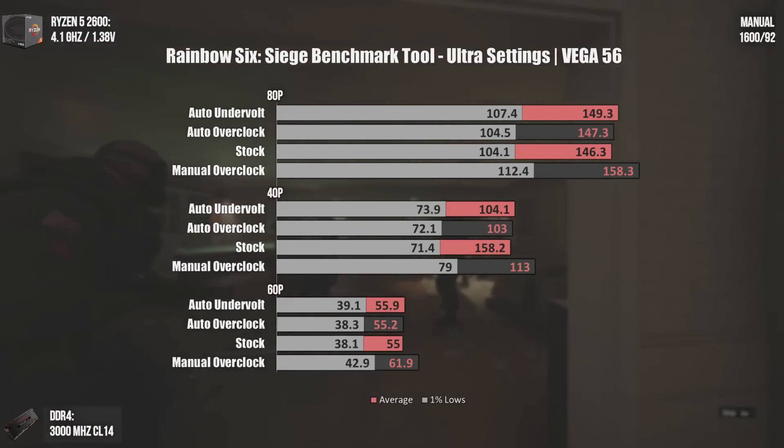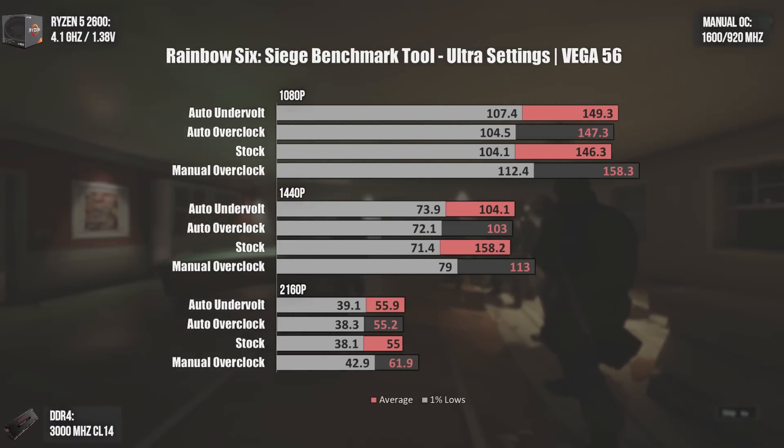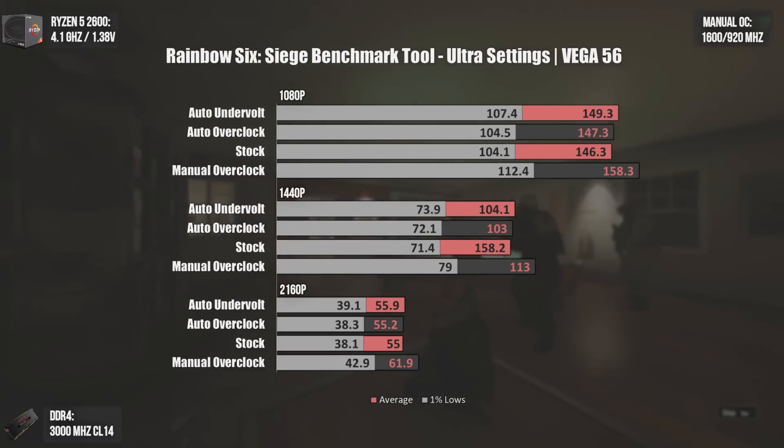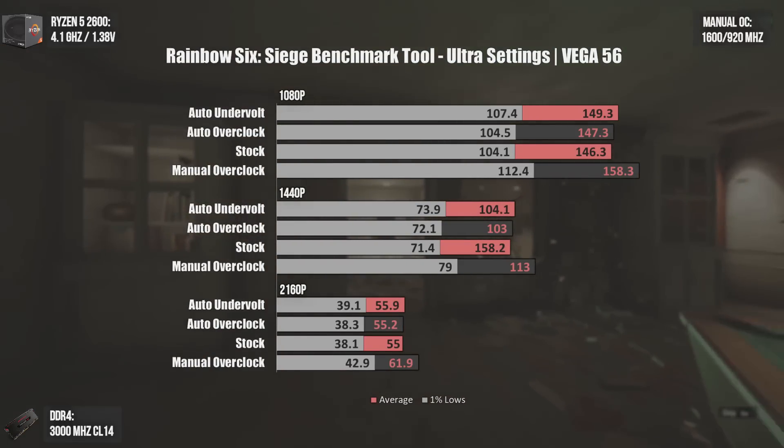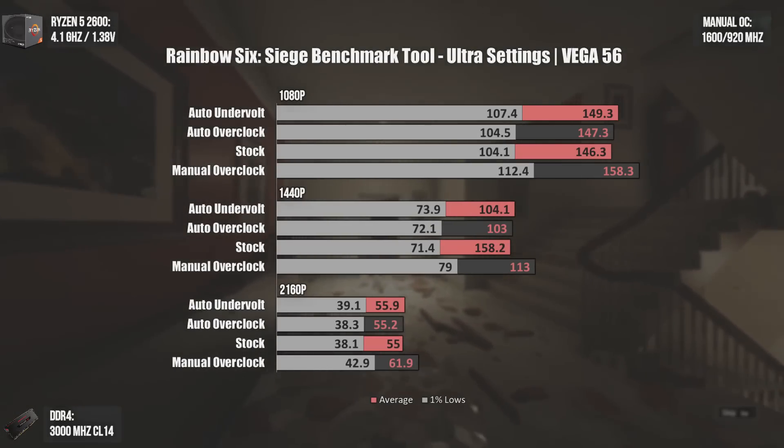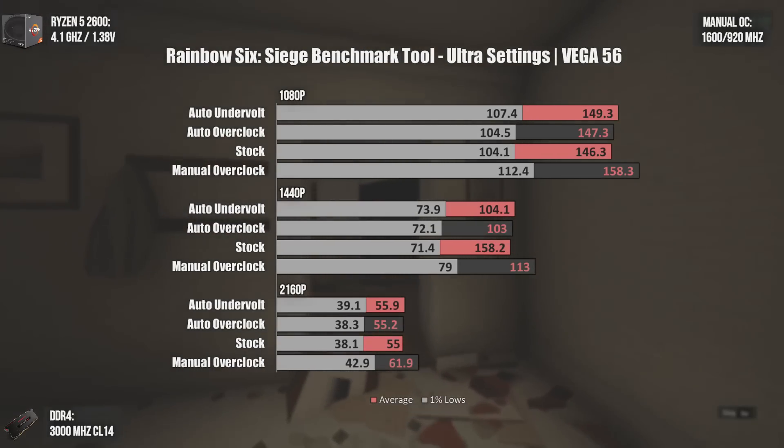With all overclocking settings tested at the three usual resolutions, we can see that on Rainbow Six Siege the manual overclock is still superior, with the auto undervolt feature giving more performance than the auto overclock.